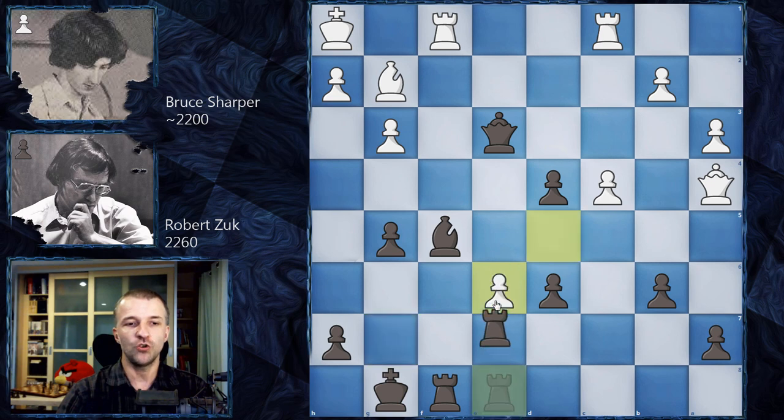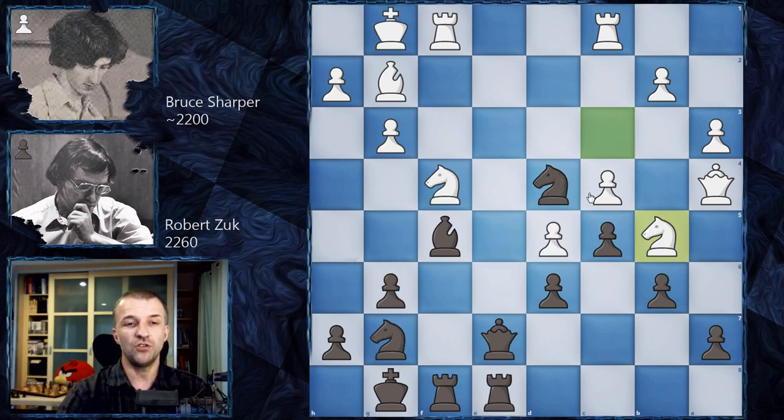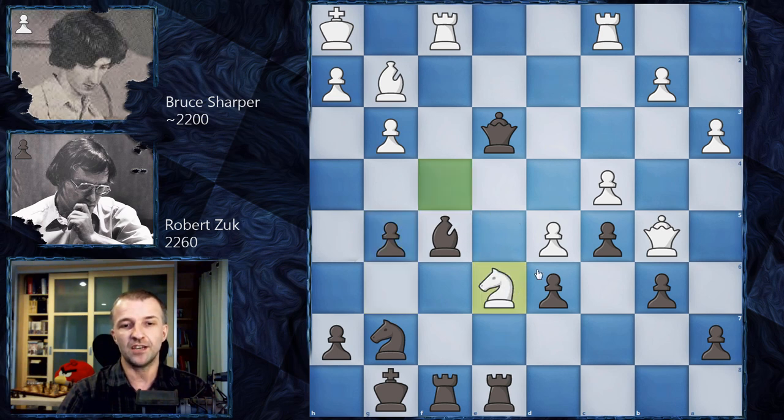After Ne6, dxe6, Rxe6, Black has one extra pawn — doubled but also a passed pawn, very powerful with bishop and queen support, while White has no counterplay. However, Zuck wanted to play solidly: Nxb5, Qxb5, then Qe3 as planned, forking rook and king. After Kh1, g5 kicks the knight, and Ne6 was probably still best — then Qc6, bringing the queen to the important diagonal.